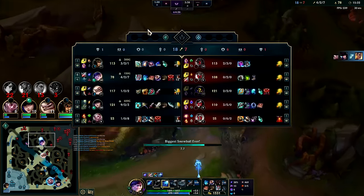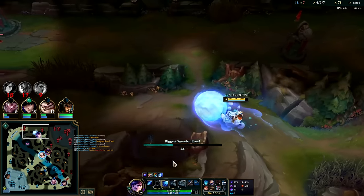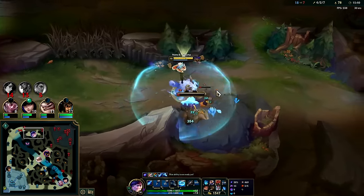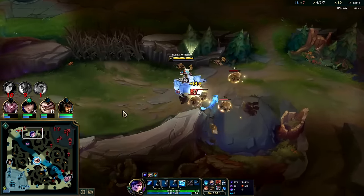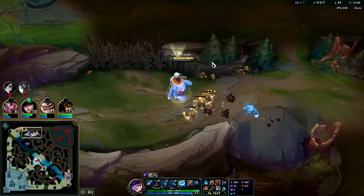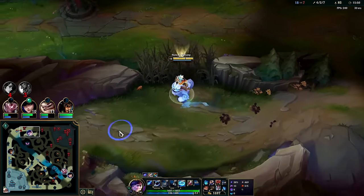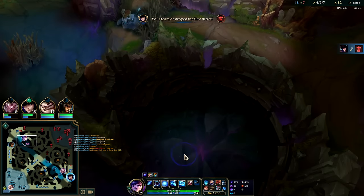Nice — Caitlyn's doing a lot with that gold, I'm glad I gave her those kills, it's really paying off. Catching up a little bit in CS with Trundle — he went for Titanic Hydra so it's pretty efficient for him to spam farm. I should probably go for Herald here.